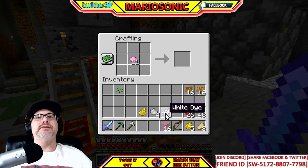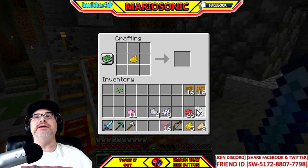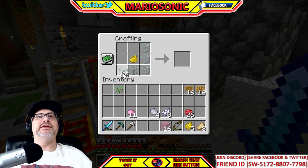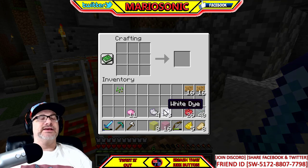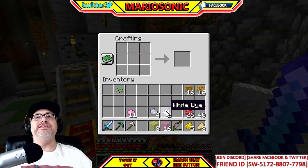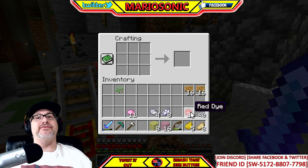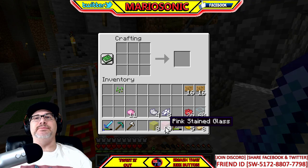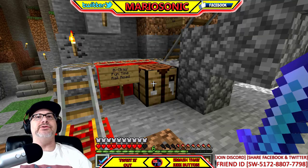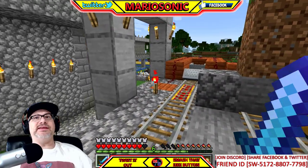Let's make a little bit of yellow stained glass too. You go all the way around with clear glass and put the yellow dye in the center — boom, now we've got eight yellow stained glass. That's really how you make stained glass: get flowers, craft the dye, make clear glass from sand, put the glass around the dye in the crafting table, and that's it! We made pink and yellow stained glass.